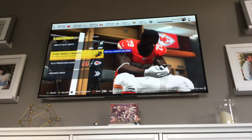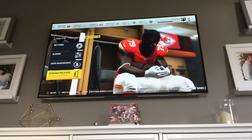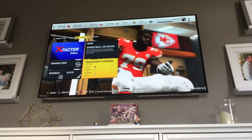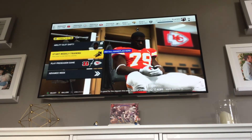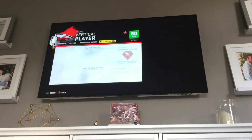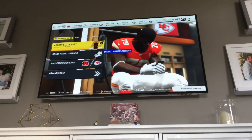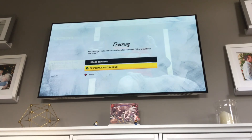From there you can go over to Stats, you can Demand a Release, you can look at all your stats, check the news, look at your team. You can also upgrade your player if you're able to — if you get enough points, you can upgrade your player.